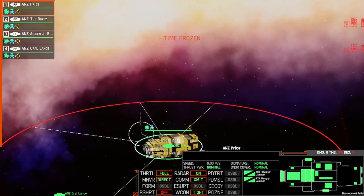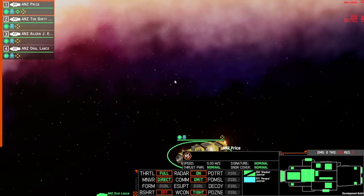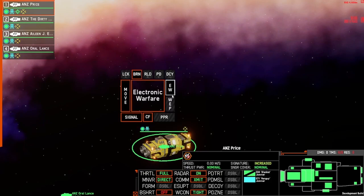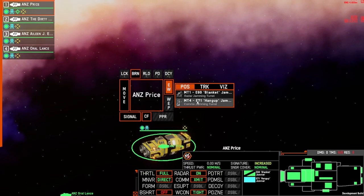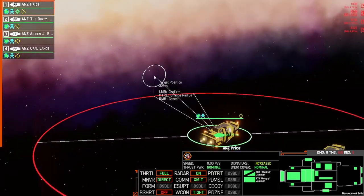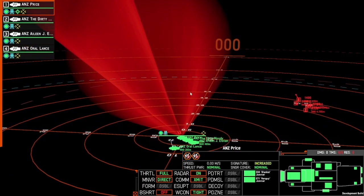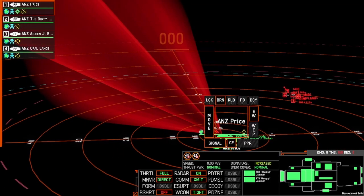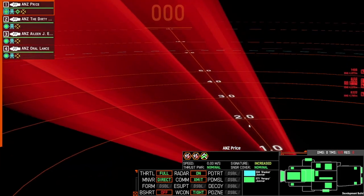When engaging your jammers there are two methods. The first is position targeting — by right-clicking into space and selecting electronic warfare from the jamming ship, you activate the jammer into the space where you think missiles will enter from. One thing to note: as you move your ship, the alignment of that jammer will change, as it's based on the ship's position.